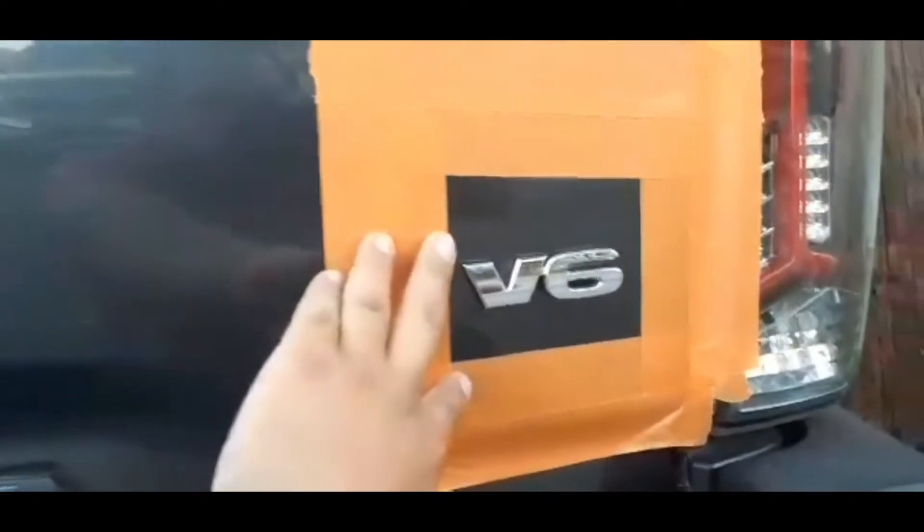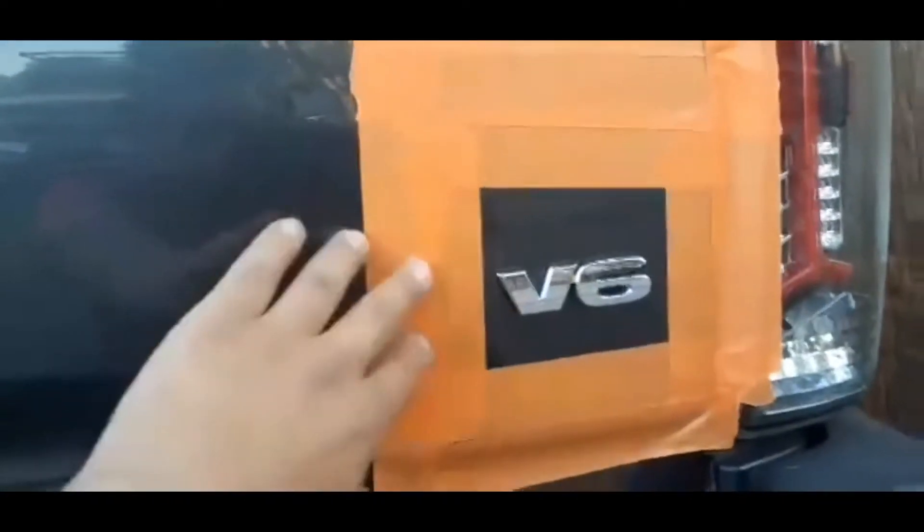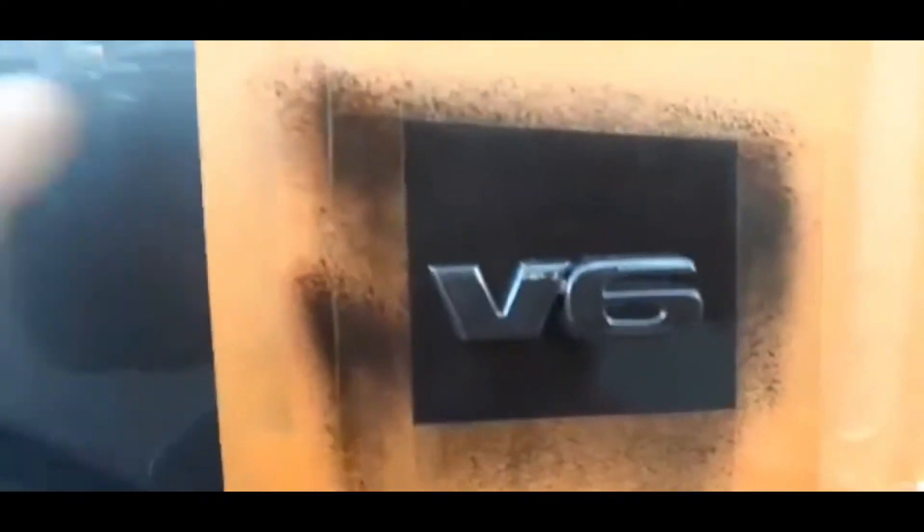Now that we've got the masking tape on, I'm gonna start using light coats. I'm gonna try to do four or five light coats and then let it dry, then trim it all around. So this is the first light coat — I'm gonna let it sit there for a little second until it dries up.